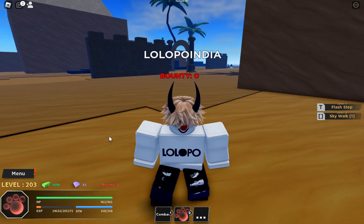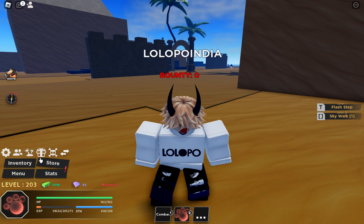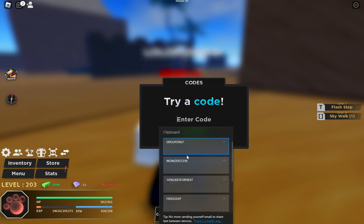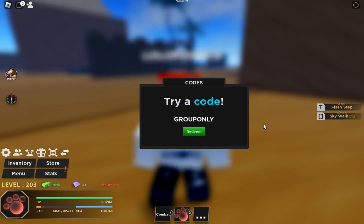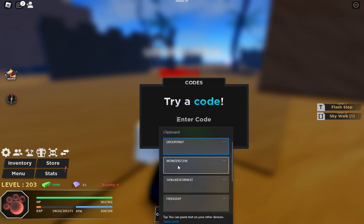Let's go and redeem the code. From the menu, you can see the gift icon — click on it and here you can enter a code. I have listed all the codes on my clipboard. This first one is the group-only code, and if you join their group you can only redeem this code. Just go and join their group, then you can redeem it.